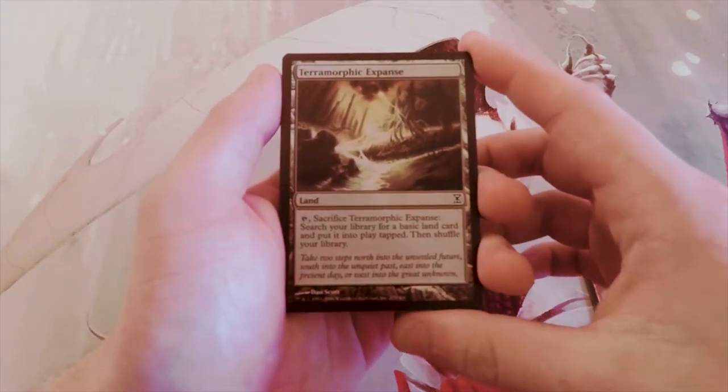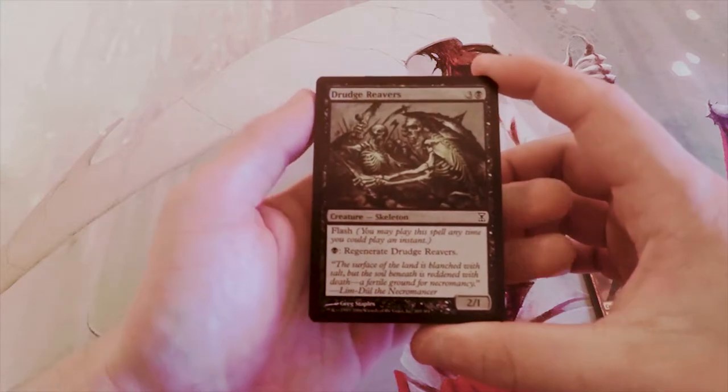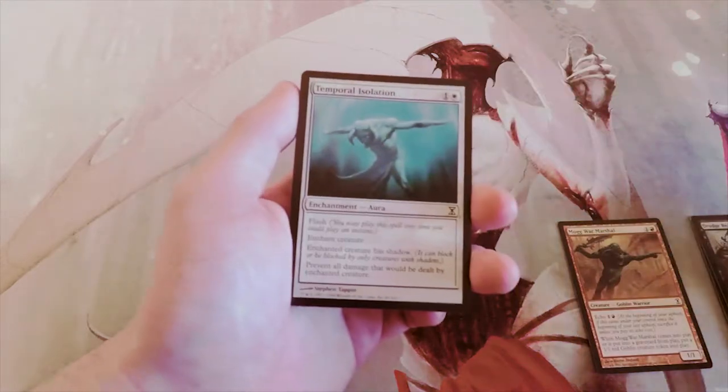Terramorphic Expanse is fine — it's basically Evolving Wilds, lets you search up a basic land from your deck. I like it, but it's not a first pick. Drudge Reavers is a 2/1 for four with flash, so you can play it at instant speed, and you can pay one black to regenerate it. It's definitely a strong card but a little too late in my opinion at four mana, so I definitely wouldn't pick it over the War Marshal.